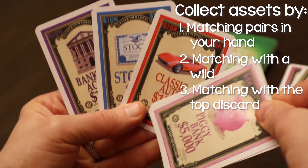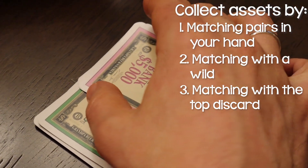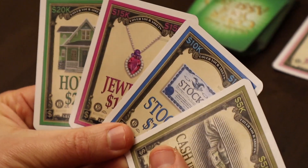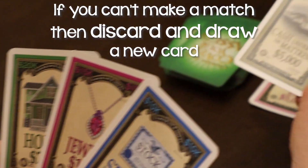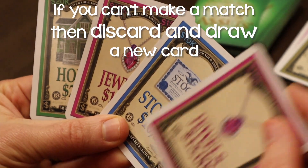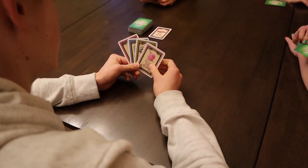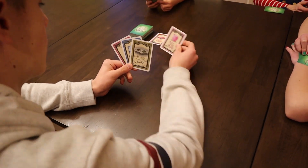Each time you lay down your cards, you want to stack them and crisscross so you can keep track of each set of assets. Now if you are not able to make any asset pairs, then you simply discard and draw a new card.